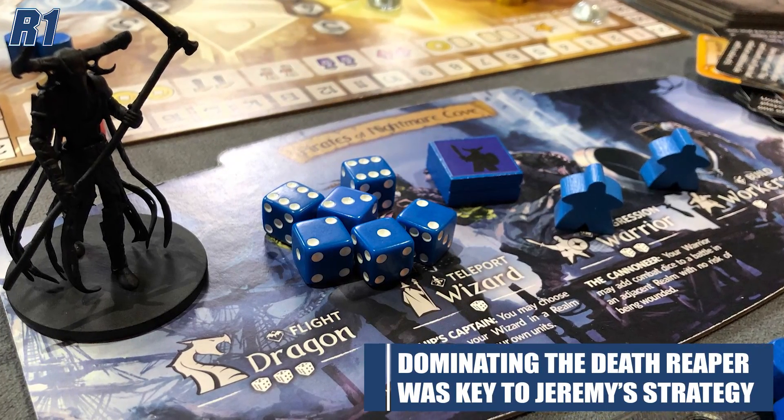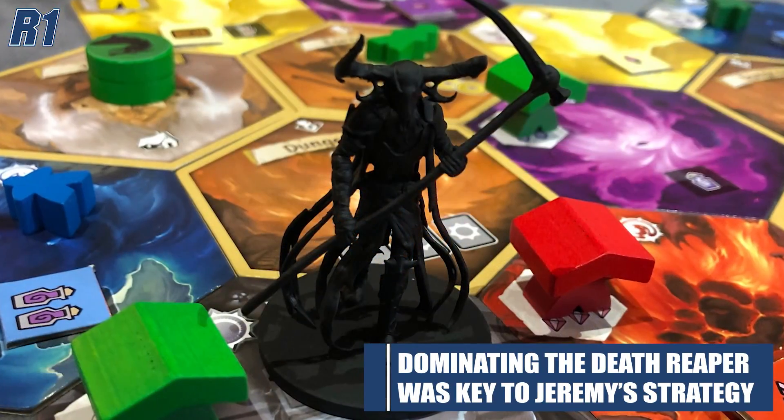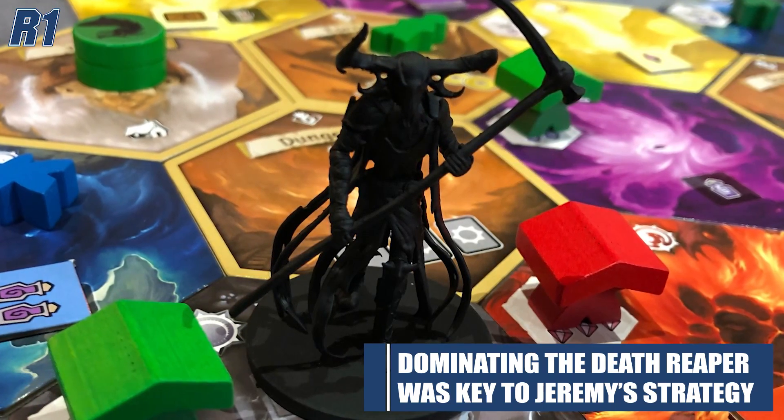In the post-game discussion, none of them survived Jeremy's Death Reaper strategy — he ended up over 100 points while the rest were in the 70s and 80s. Jeremy used the Death Reaper as a bodyguard, moving it around the board so that if someone was going to take a spot, he would join the battle, and it was a tough customer. The Death Reaper can really bounce around the board — you can move your workers from one battle to the next, freeing up that previous spot so you can place another worker there and take that action again.